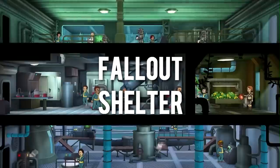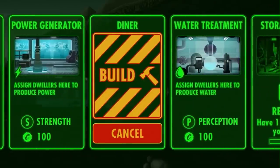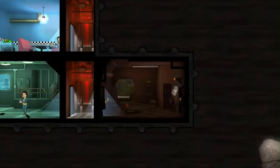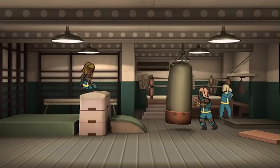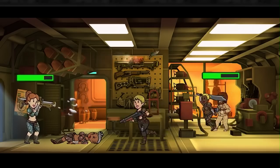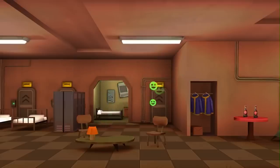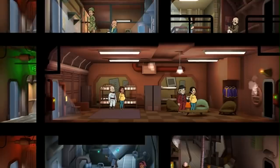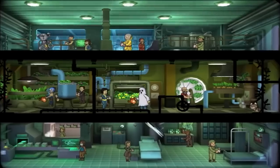Fallout Shelter on the surface is a pretty simple game — build and manage your own vault, which keeps people safe from the nuclear apocalypse. Gameplay revolves around keeping the citizens of the vault happy by providing power, food, and water, and you can rescue dwellers from the wasteland too, assigning them to different sections of the vault. Minimum specs for this game are incredibly low, with an Intel Core 2 Duo processor, 2GB of RAM, and a GeForce GTS 250 graphics card required — low specs for even 10-year-old computers.